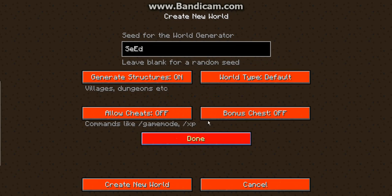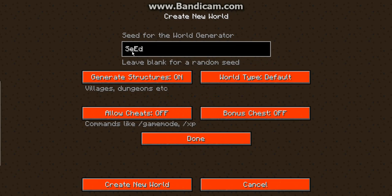Anyway, so this is going to be on survival. The seed is capital S, normal E, capital E, and then D. That's the seed if you want to use it. That's the same seed I tried on my other video that I recorded yesterday, but it didn't really work. I won't be surprised at what comes out, so let's create.